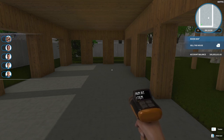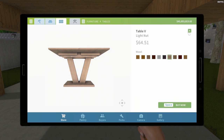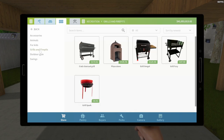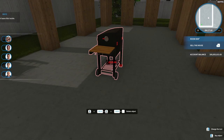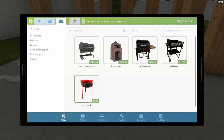The barbecue grill cannot go under the house. If you go to recreation grills and fire pits, you can't put it here — see, it's red. If I try to put it anyway, it says 'cannot have this inside.' That's kind of dumb. I mean, it makes some sense, but at the same time this is a make-believe world, so what the heck difference does it make whether it's inside or outside?